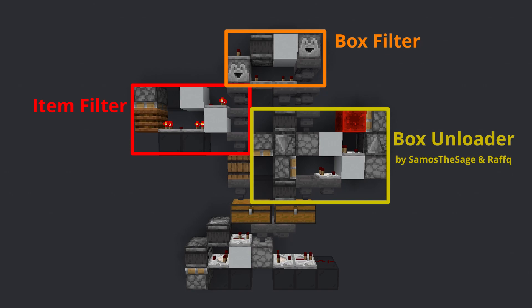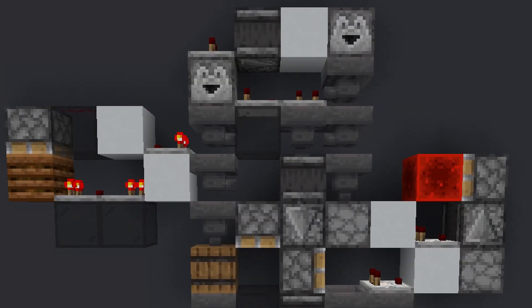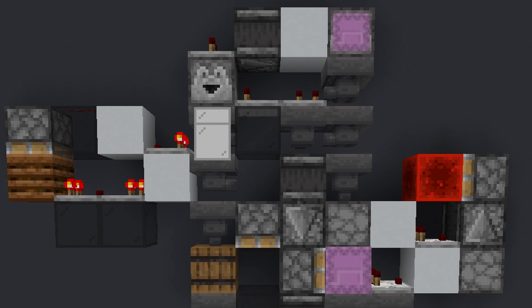And in the bottom here just your standard item dropper. So fairly simple all in all. The functionality here is the first item going through the item dropper line — the item filter gets set. Now any further boxes or box-item pairs coming in with grey stained glass will go down this slice. Since the unloader here locks the hopper, it would just cycle back through the system, and anything that doesn't match can go to the next slice.